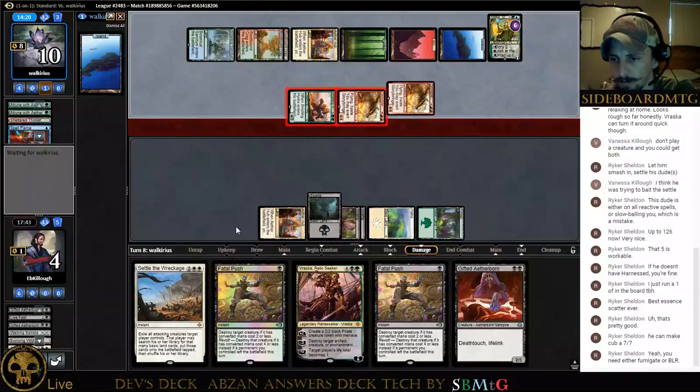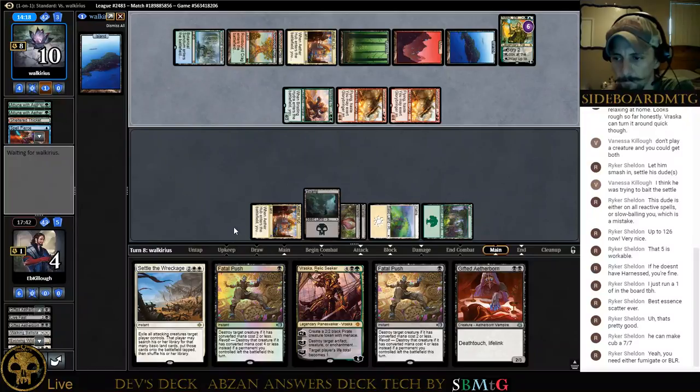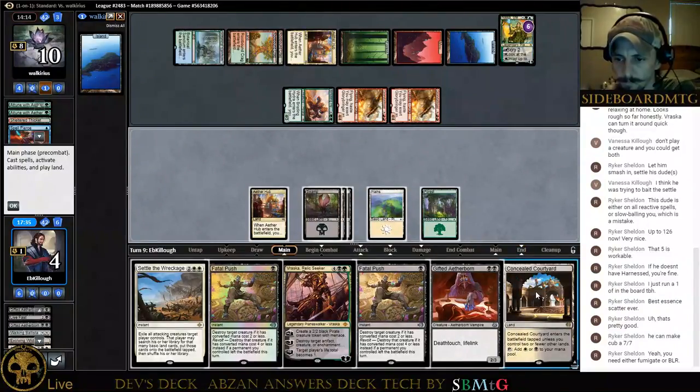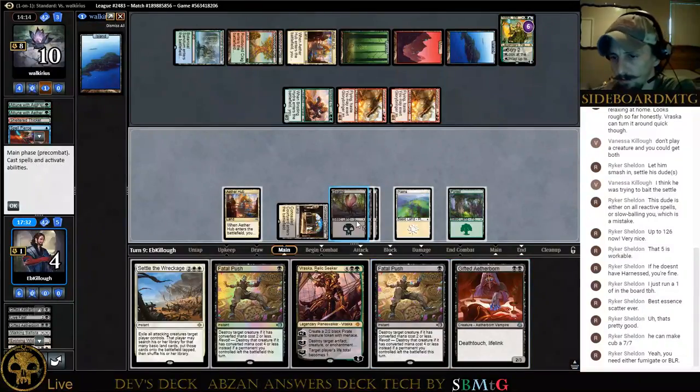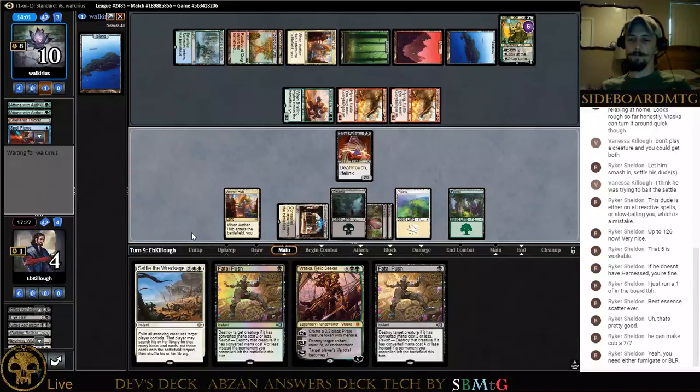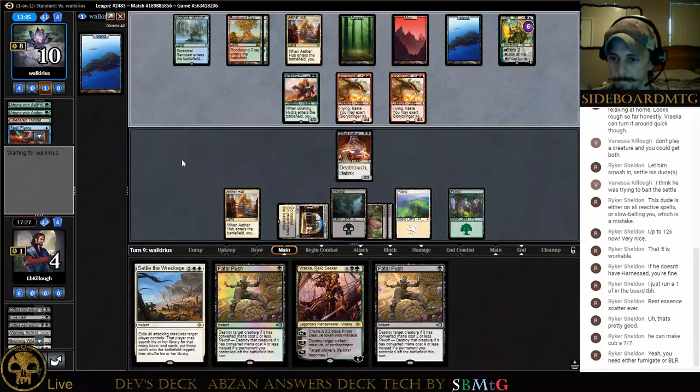We are at four. We can Gifted Aetherborn and pass. The greatest thing in the world that could happen is for him to ultimate Nissa and swing with everything — that would be amazing, but he's not going to do that. We are basically just begging for our opponent to make a mistake here.